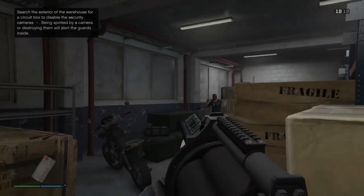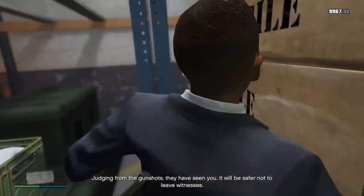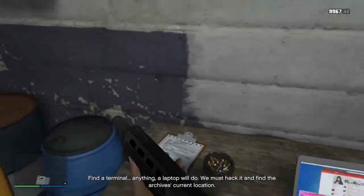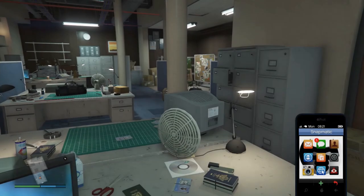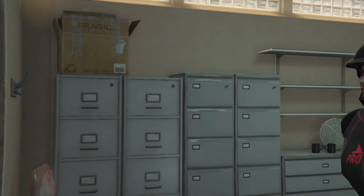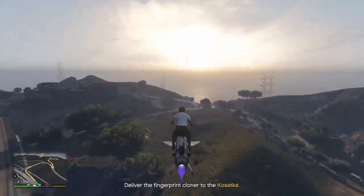For the finger cloner prep, just ricochet a grenade and take cover on your right. Don't even bother turning off power to the cameras outside. Once near the laptop, keep calling Simeon or any other contact to skip Poble's dialogues until the objective to hack the computer appears. During the plasma cutter prep, just move forward a little and take the picture of the board instead of going all the way to it. And if you are on PC, you can job warp to the next mission objective for both of these missions since you are not carrying any heist prep equipment, saving a couple of minutes on each prep.